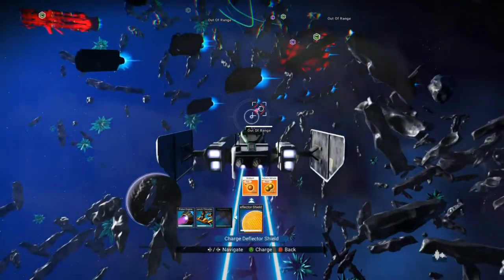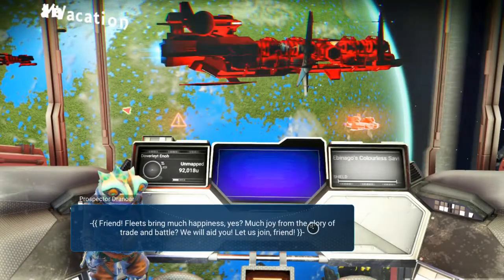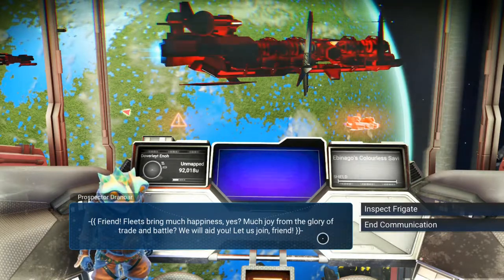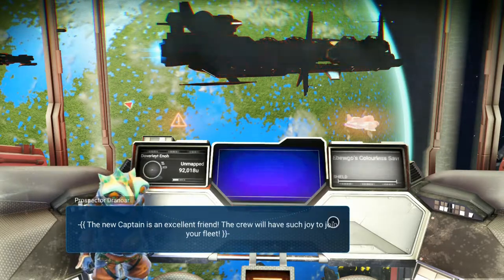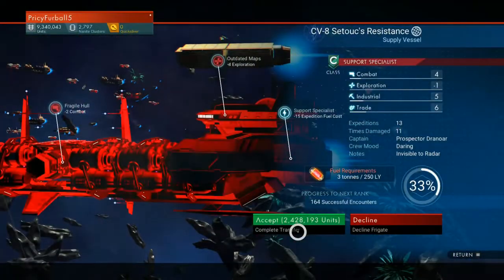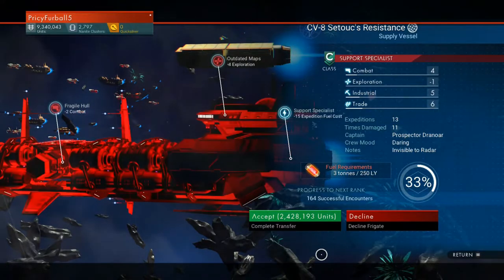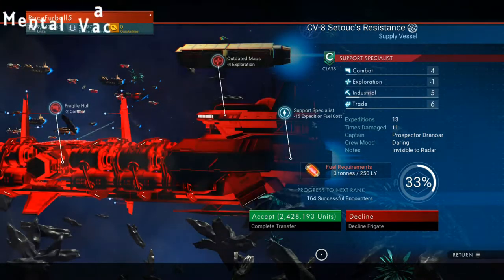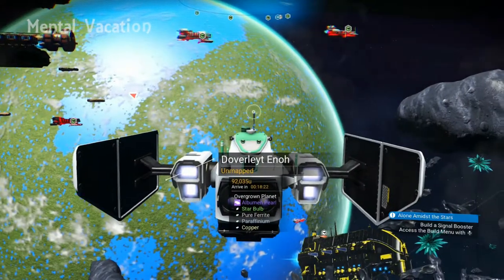When out in space you may get distress signals from other ships. This is how I got my freighter — I responded to a distress signal, killed off all the enemy ships attacking a freighter, boarded it, and basically got the freighter for free. Over time you'll also get messages from outfits wanting to join your fleet. The cost is relatively small, and it's an economical way to grow your fleet by being out there and defeating enemy ships.